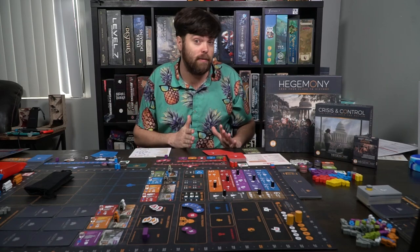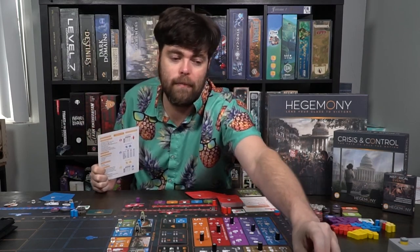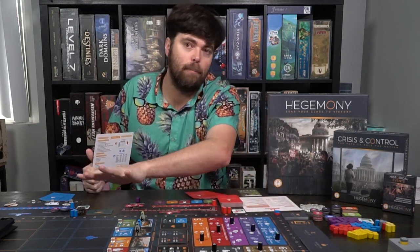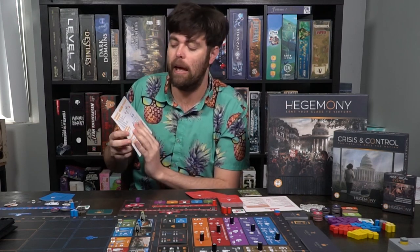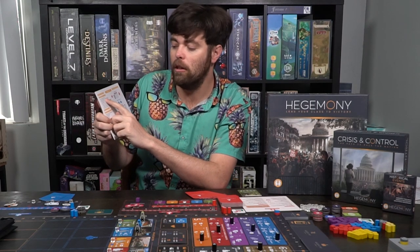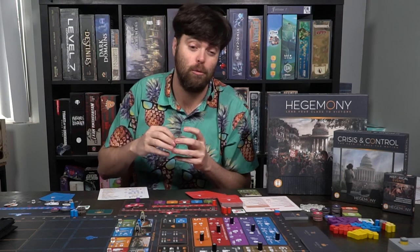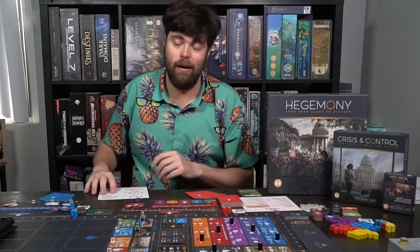Let's get into basic gameplay. Each player has their own unique round overview card telling them what they do. If you've already set up then you're done with the prep phase. From round one onward you go through action, production, elections, and scoring, then rinse and repeat up to five times. On the fifth round you check bonus scoring and whoever has the highest score is the winner.